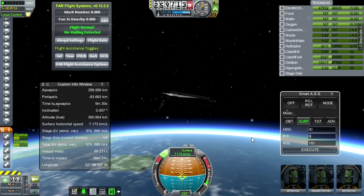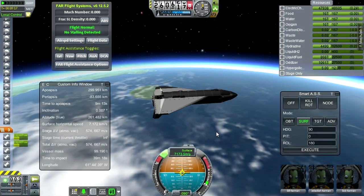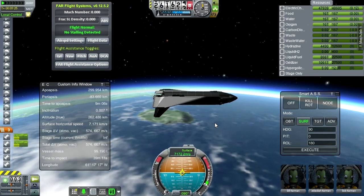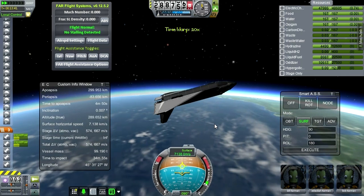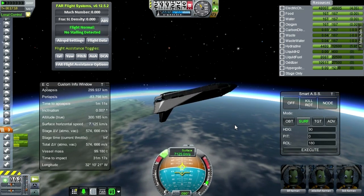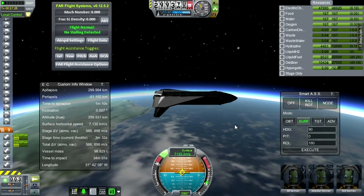Go back to zero pitch and make sure to turn RCS on. We do have huge reaction wheels in this thing from B9 Aerospace — those help to keep this stable. The reaction wheels are only in the orbiter; there are no reaction wheels on the external tank. All the sensitive electronics are in the orbiter — everything except fuel basically is in the orbiter. SmartASS can't hold attitude through time warping unfortunately, so we have this weird pitch issue that will have to be corrected once we stop time warping.